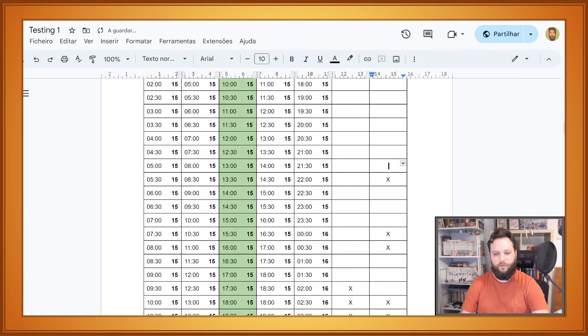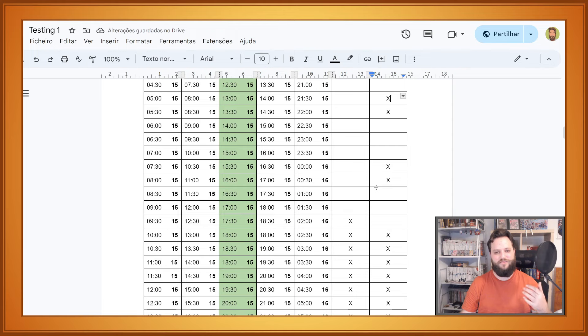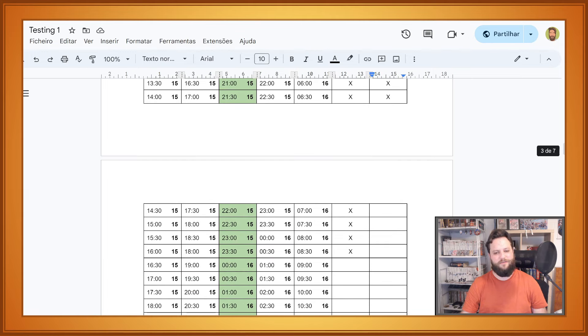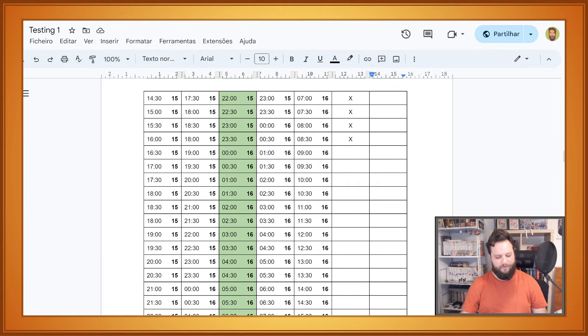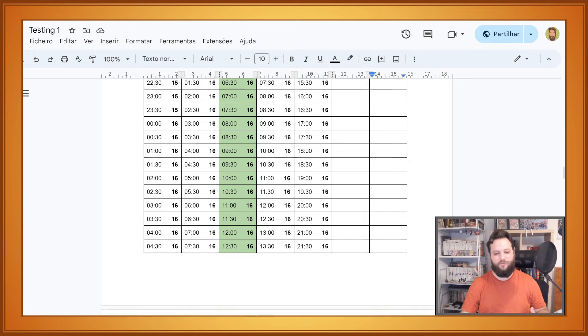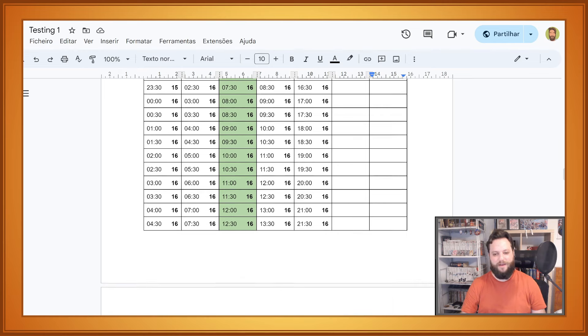You mark whichever dates you are available and that will make it easier for players to spot: okay, this is a good time for both of us to play. If you can't arrange a schedule within the determined days, please communicate. Please bring things to the attention of the organization and we will try our best to make arrangements for everything to work.